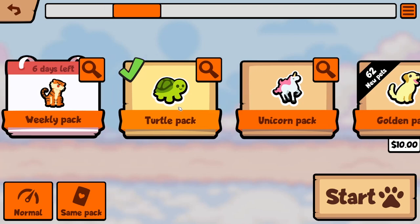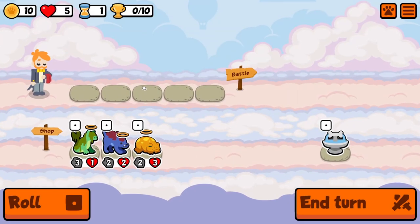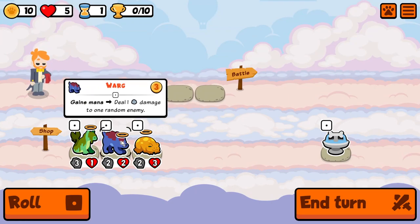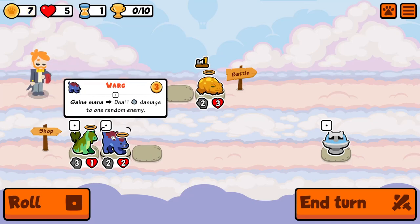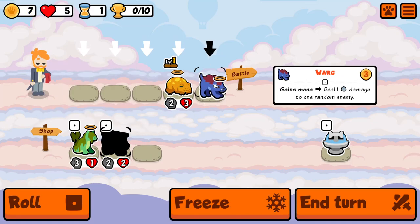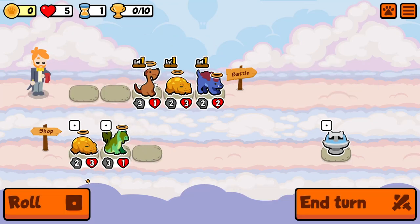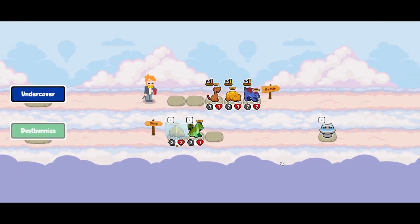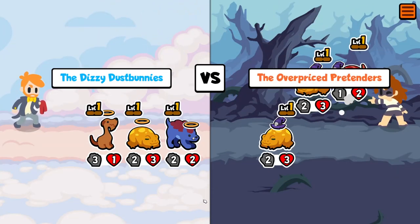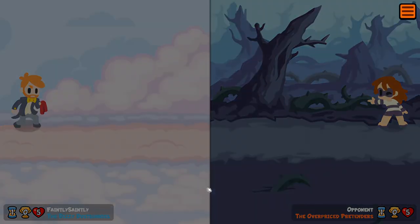Hello, back with some Super Auto Pets - we're doing a unicorn run today. I still haven't got my head around this one, as you're probably well aware if you've watched my other videos. They're all very unique to say the least. In the first round I want to focus on some stats. I do like the axe handle hound, and we will be the busy dust bunnies I guess. I don't think they had the same idea, but I had a double.